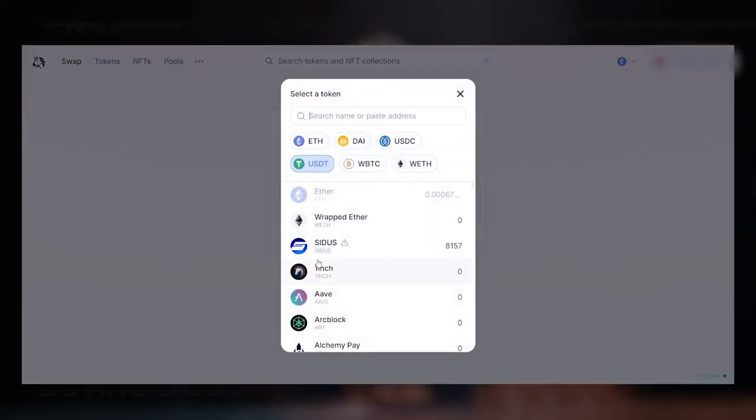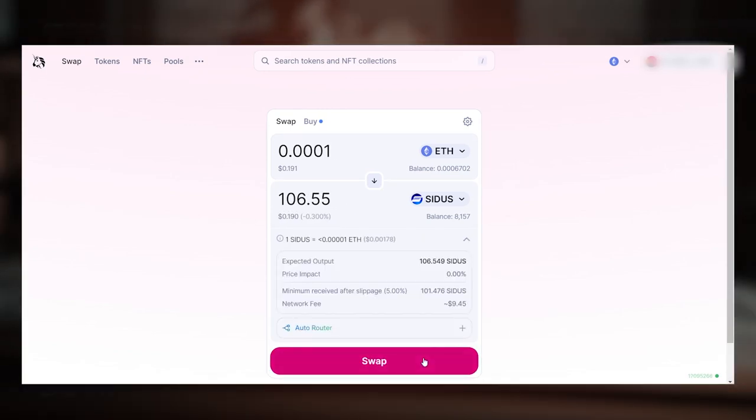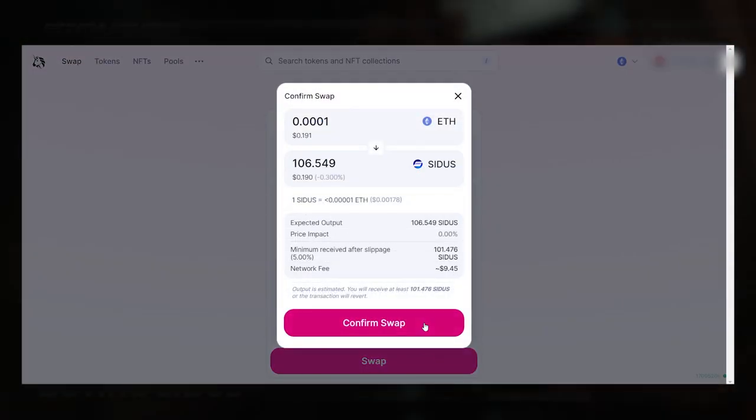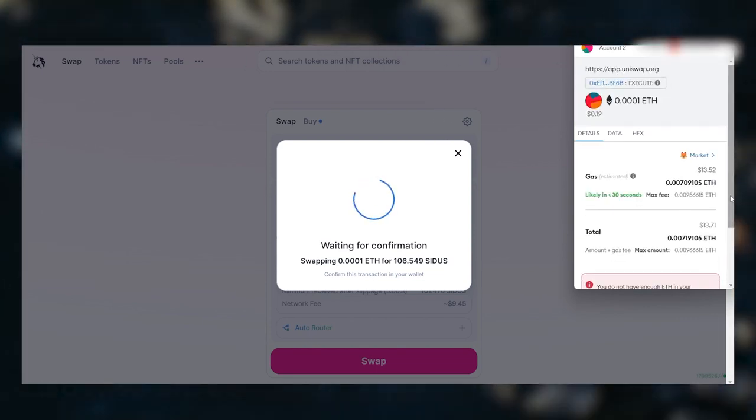Just follow the link provided and you'll be able to buy Cytos in no time. Pick the number of Cytos tokens you want to buy. You will see the price in Ethereum. Press Confirm once you're happy with the transaction. Next, you'll be asked to confirm the swap transaction in your wallet. After a brief processing time, the transaction will be submitted. If you want to save some money on fees, you can always buy Cytos on centralized exchanges like KuCoin.